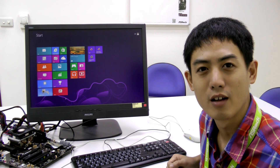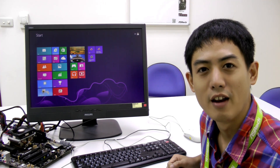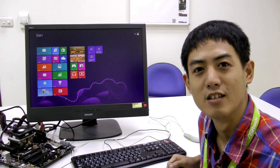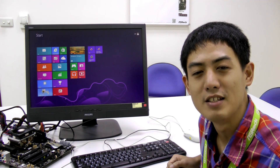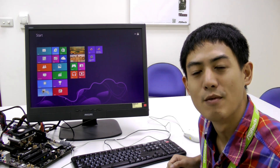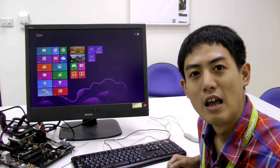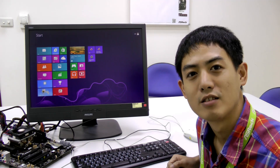Hi, I'm Cleon from ASRock. We all know that the official launch date for Socket FM2 motherboards and APUs was October 2nd, and there's three chipsets: A55, A75, and A85X. The largest difference between A85X and A75 is that A85X supports eight native SATA 3 ports and Crossfire X.